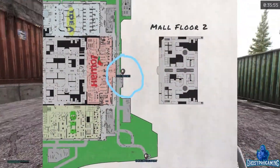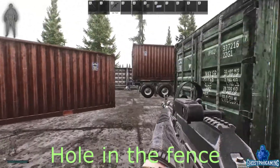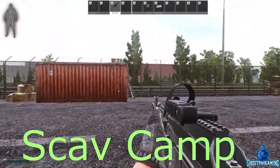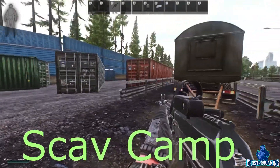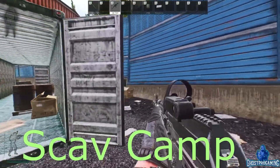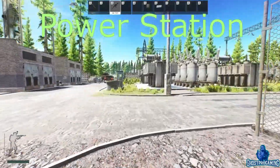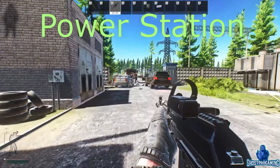The next extract is Hole in the Fence. In order to use this extract, you will need to drop your backpack. For the Scav Camp extract, you will need to have a friendly scav with you. For the Power Station extract, you can use it if you have 3,000 rubles, which means you will either need to find them in raid or bring them with you from your stash.